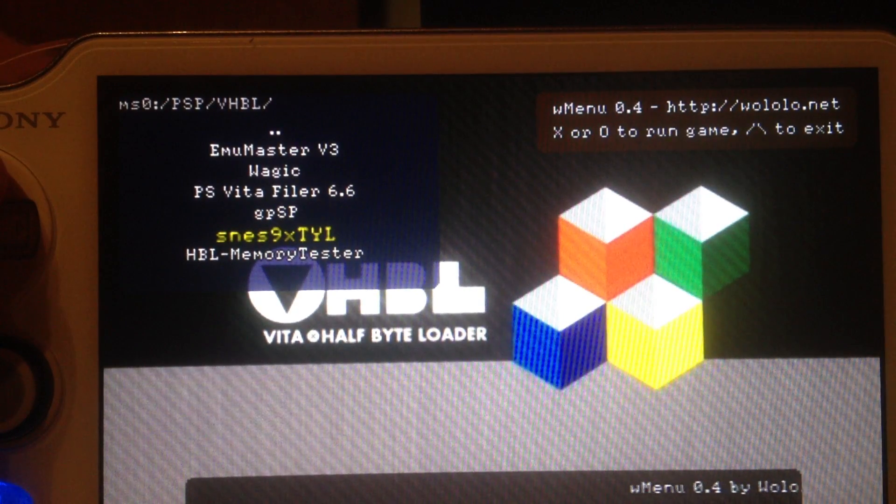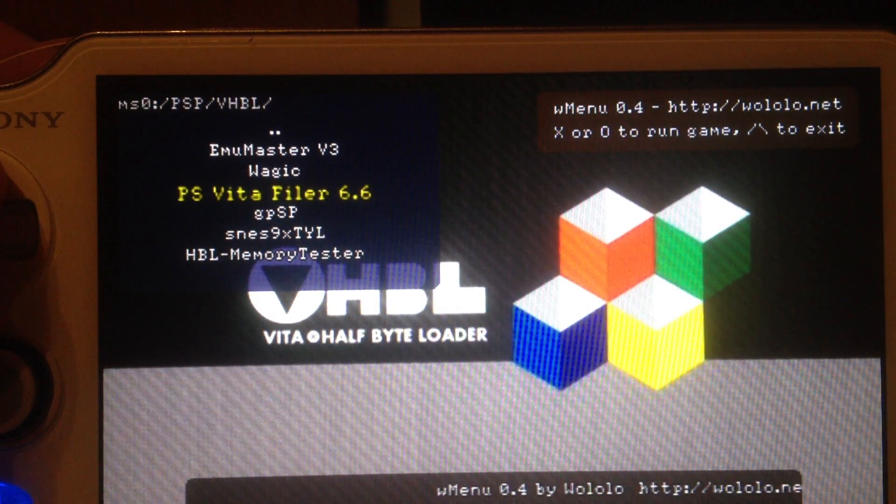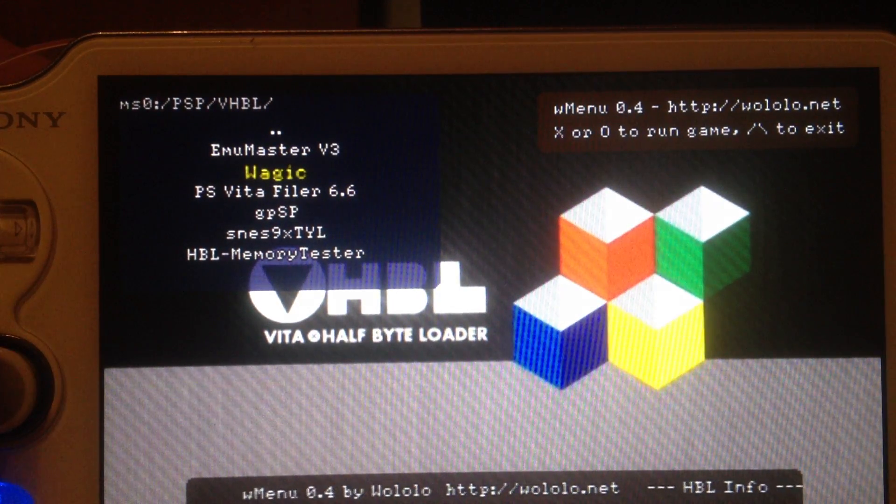Okay, then we have a Super Nintendo emulator, a Game Boy One emulator, a PSP filer — I think that's not working — VHBL, and a Game Boy Color emulator. Let's launch VHBL.